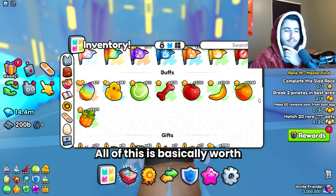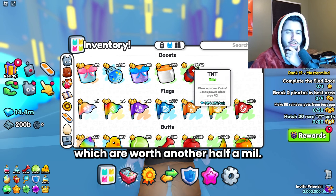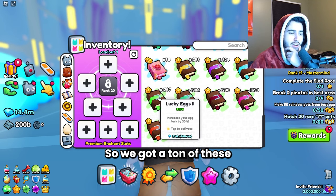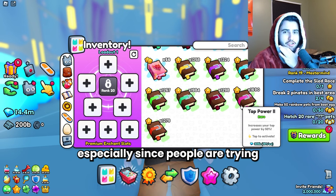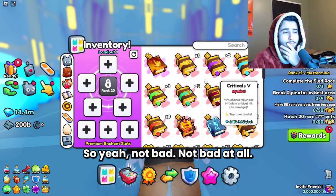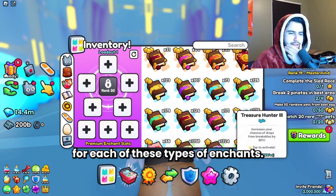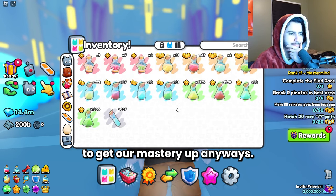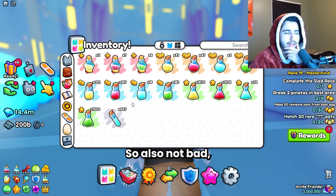That's actually a lot. All of this fruit is basically worth like half a million each, and then the TNTs are worth another half a million. One thing we did do really well on are the enchants — we got a ton of these small enchants which add up to a lot of diamonds, especially since people are trying to get their mastery up. These are very valuable right now, around 250,000 for each type. We'll probably just use them to boost mastery anyway. We also got a decent amount of potions for potion mastery, so not bad.